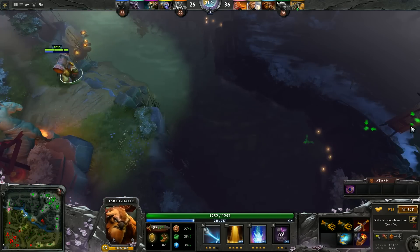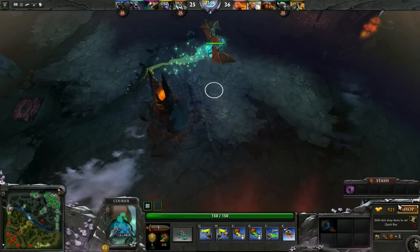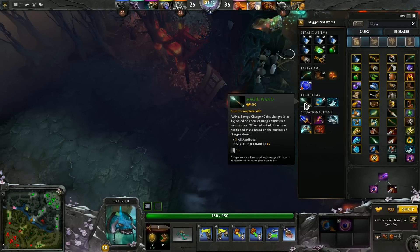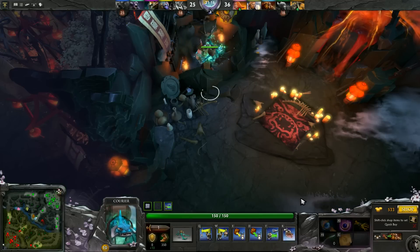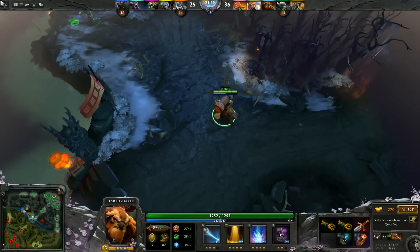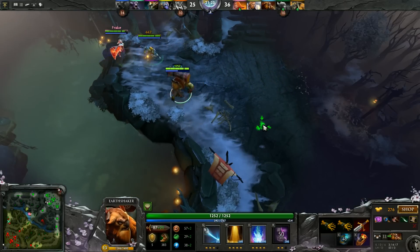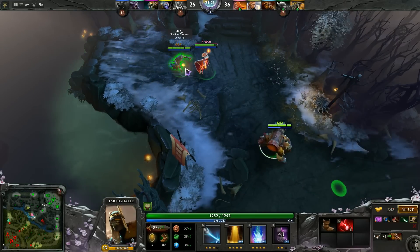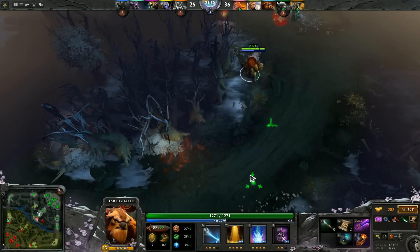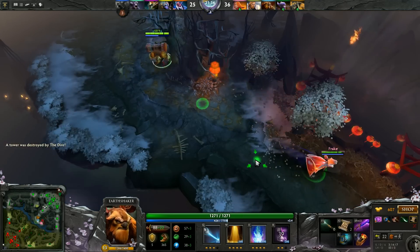I'm not going to ward. I need to get Shadow Blade, maybe even BKB. We can get Magic Wand. And TP maybe. So right now my Death Ward would be very nice. If I can hit it while they're focusing somebody else, I can be at a distance and should be fine. Of course it's Death Ward then Shadow Blade. I haven't played Witch Doctor in ages — I think it's Death Ward and then Shadow Blade.